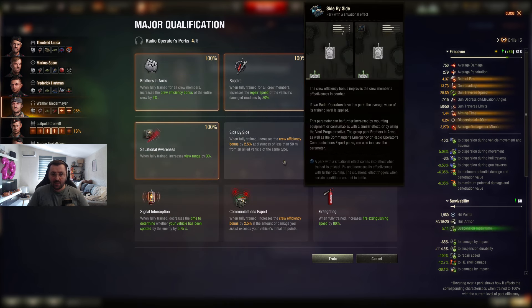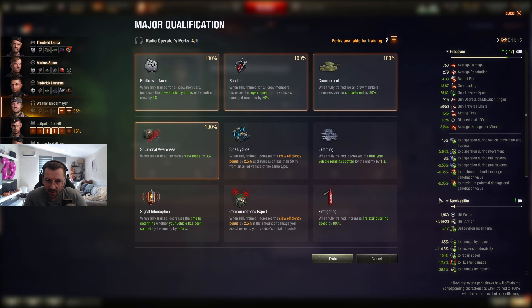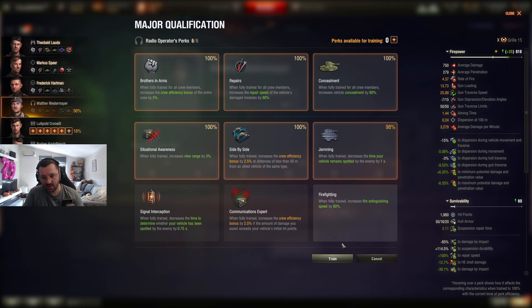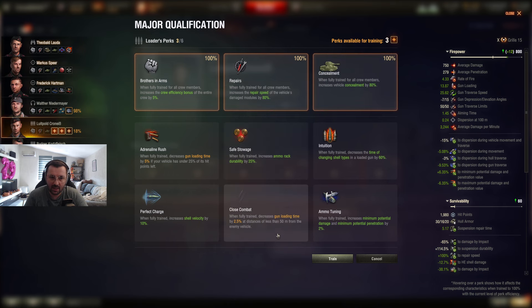Radio operator: BIA, repairs, Camo, Situation Awareness for view range. Side by Side — it's going to be situational for this tank since you'll be sniping most of the time, but you will be close to other TDs a lot of the time. We're going to go with Jamming because it will be useful to be spotted one second less — especially on a tank with no survivability like the Grille.